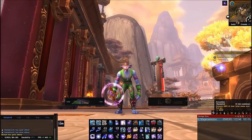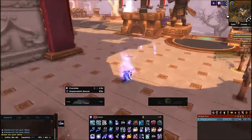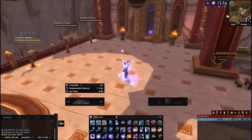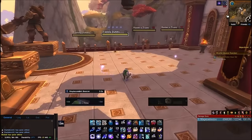If you really need to get out of a situation, just cast Evocation, Shimmer away, Ice Floes, and start casting again. You have such great mobility with this spec thanks to those two talents, so it helps out a whole lot.